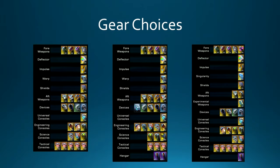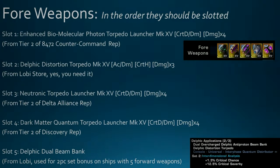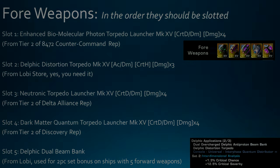Our next section is about gear choices. For weapons, these are listed in the order you'd want to slot them. The EBM — Enhanced Biomolecular — comes first. I have all sources and preferred modifiers listed on screen. The Delphic is from the Lobby store and is very good, so if you want a really good torp boat I would highly recommend grabbing it. Let me spend some time going through each individual weapon.